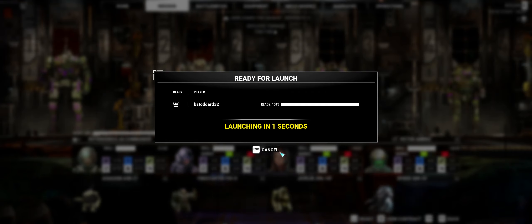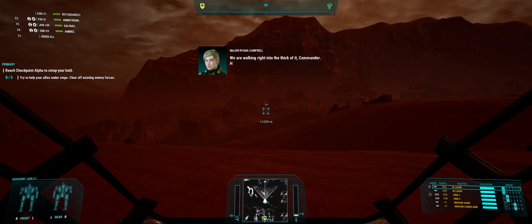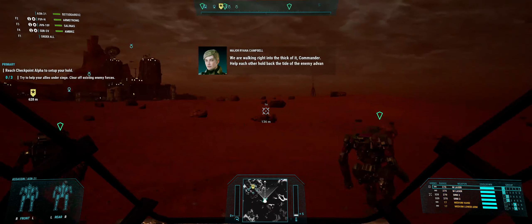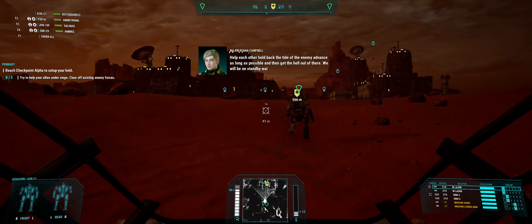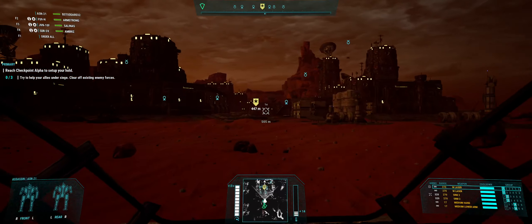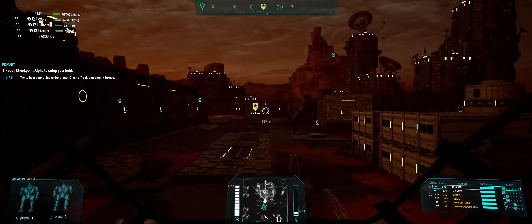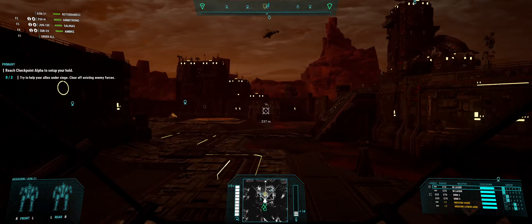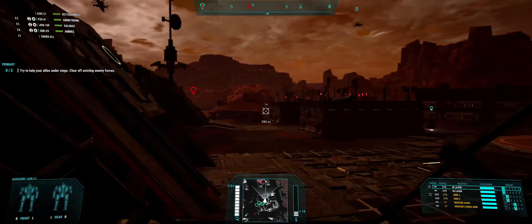Nice little war zone today - this should be a fun mission. I wouldn't mind seeing a Blackjack, but you never know what we're going to walk into. Mission briefing: help each other hold back the tide of the enemy advance as long as possible, then get the hell out of there - we'll be on standby waiting for your extraction. Good hunting. We've got a couple of VTOLs - we're going to go right up into the center here.